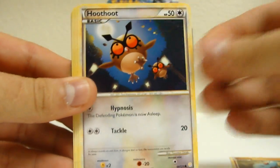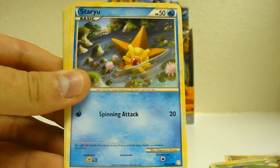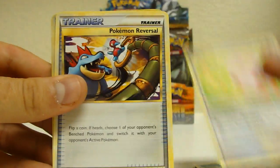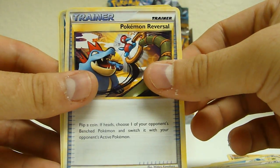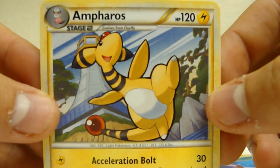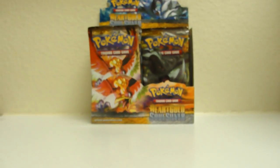We got Flaaffy, Hoothoot, Chikorita, Staryu, Mareep, Delibird, Igglybuff, Pokemon Reversal, Corsola, and Ampharos. That's nice. Another rare that I wanted.